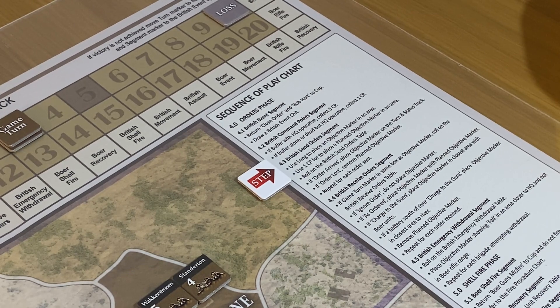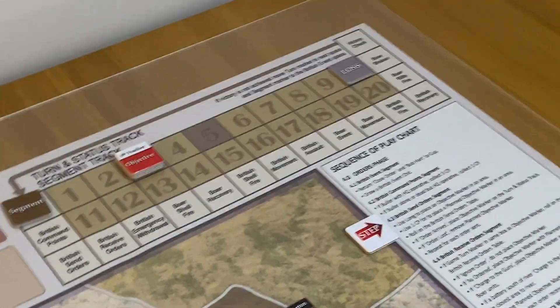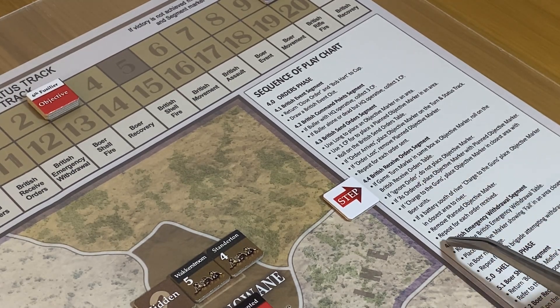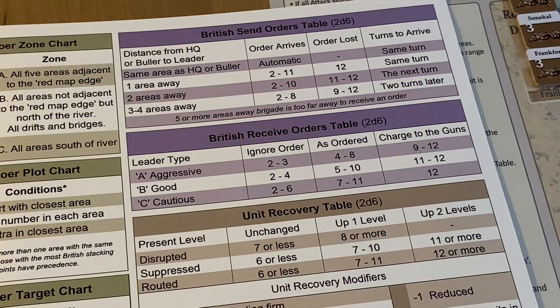The 6th Fusiliers' objective marker gets placed and we'll bring it down shortly — that's the only order sent. Now for British receive orders: we roll based on the leader type. We've got a C — Cautious — which is why he's struggling, not sure about taking anything on. We roll to see if he carries out the order; no modifiers, but we need greater than six.